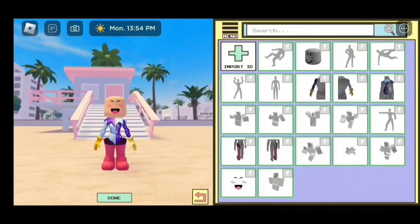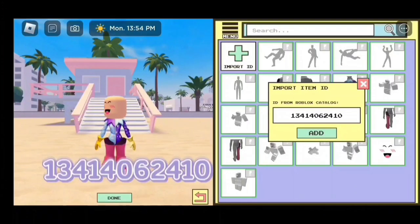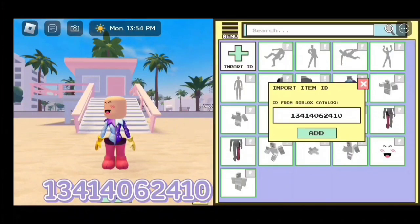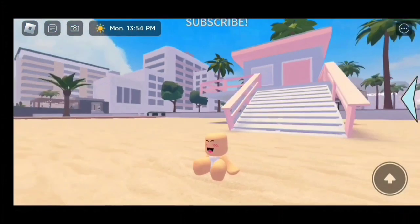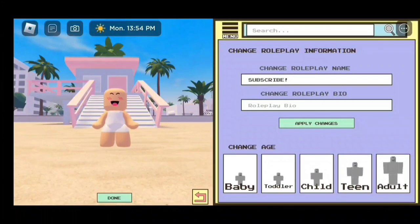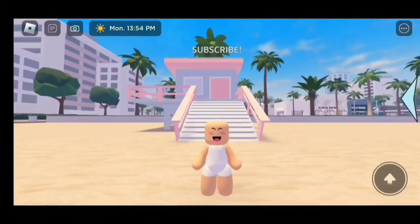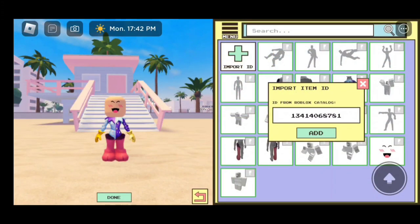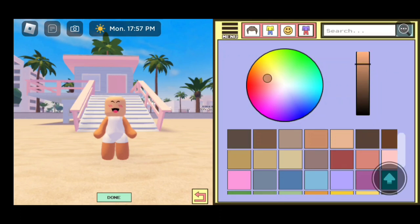If you want, you could leave your cheeks, head, or whatever head you have on, but I'm going to remove the head. The code is 13414062410. If you want to become even smaller, you can change into a baby — just click on Agent Info. Here's how the toddler looks and here's how the child looks. Toddler is the best size. For the suit, the code is 13414068781. We also need to change your skin tone to tan.